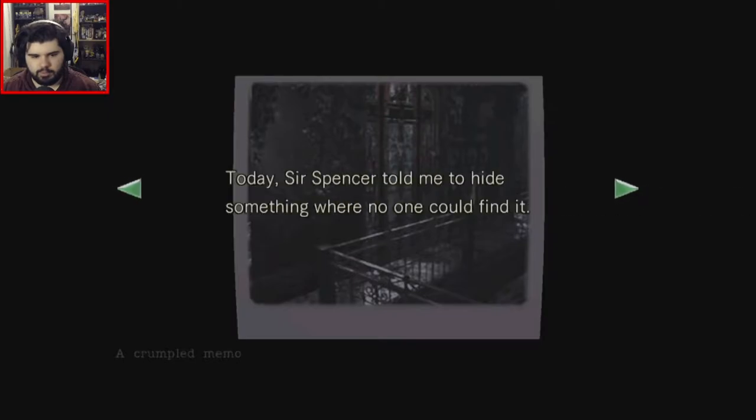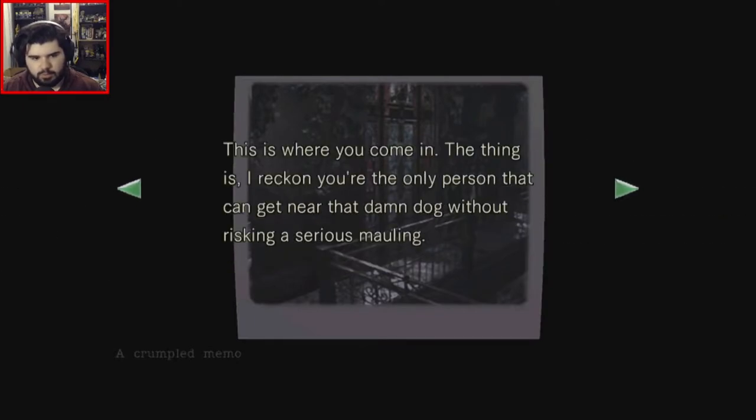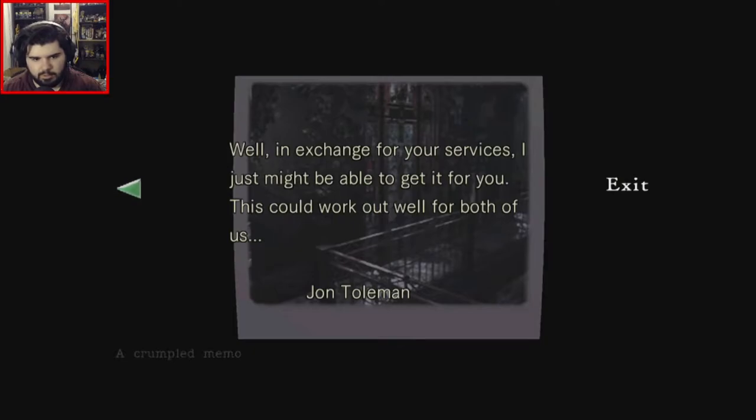A crumpled memo: 'Today, Sir Spencer told me to hide something where no one could find it. I figured if I could somehow have it protected by a dangerous animal, like the vicious canine that live here, no one would be able to get near it. The mutt is always hanging around the second floor of the balcony on the west side of the terrace, and he ought to come running at the sound of a dog whistle. You're the only person I could get near the damn dog without risking a serious mauling, which means only you can put this collar on him. The object Sir Spencer wants hidden is concealed inside. You're the only person I can trust with this. In exchange for your service, I just might be able to get it for you. This could work out well for both of us. John Tolman.'